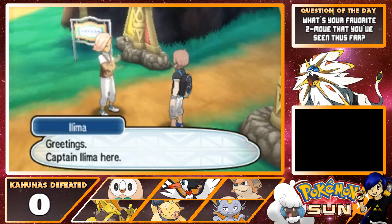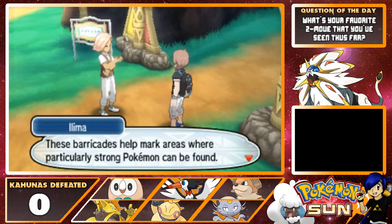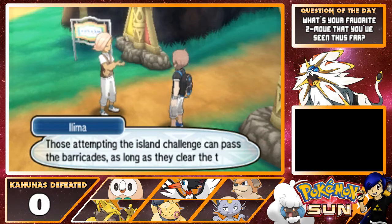Captain Ilima: Greetings, Captain Ilima here. As you travel around the islands of Alola, you will find Captain's barricades here and there. These barricades help mark areas where a particularly strong Pokémon can be found. Anyone can pass through them, of course, if they're escorted by a strong trainer. Those attempting the island challenge can pass through the barricades, as long as they clear the trials.